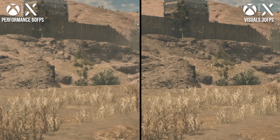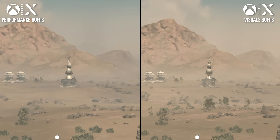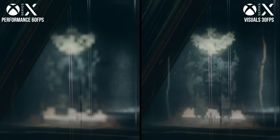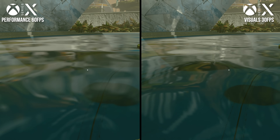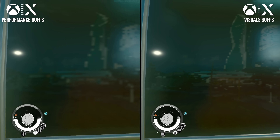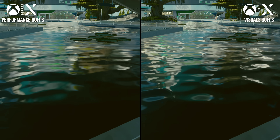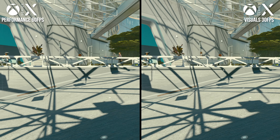The ground clutter difference doesn't have a huge impact on the presentation, but it's definitely noticeable. Some distant objects also use lower LODs in performance mode, and some texture MIPs are higher resolution in the visuals mode. Probably the most significant difference lies in the resolution of the game's cube maps — Starfield uses frequently updated cube maps for reflections, and detail and clarity are much higher in the visuals mode. On undulating water or rougher metals, both modes deliver passable-looking reflections.